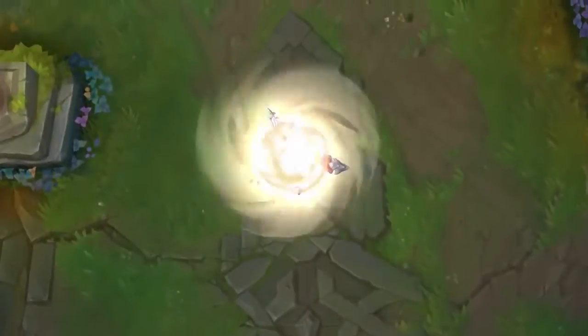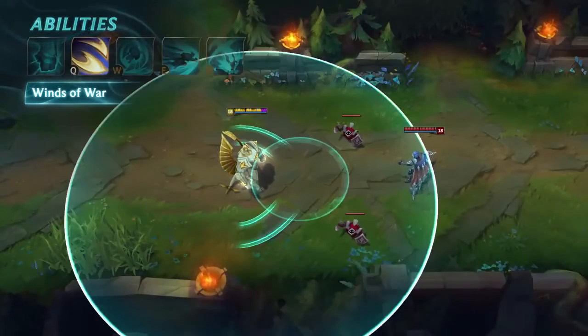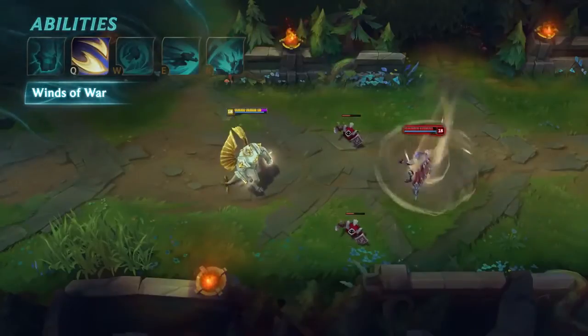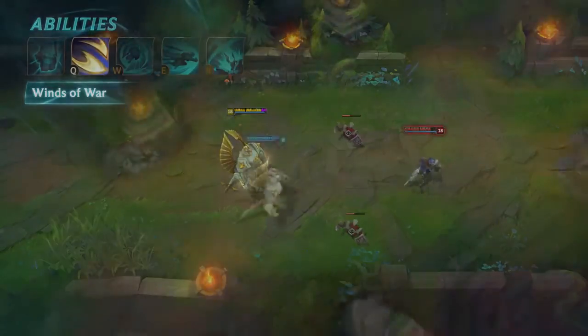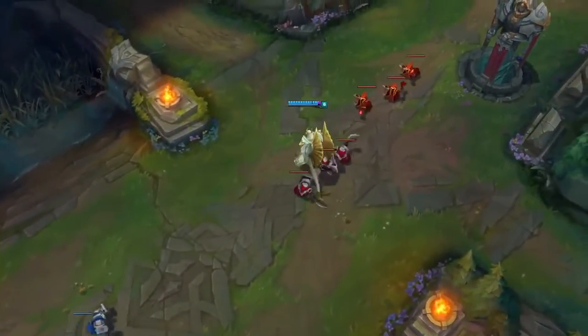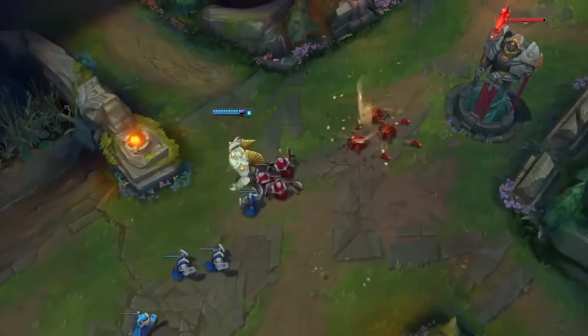Galio's Q is Winds of War. He fires two gusts of wind in converging arcs that damage all enemies hit. When the blasts converge, they form a vortex for a few seconds that continuously deals damage in a small area. When combined with his passive, Winds of War lets Galio shred minion waves in seconds. Just make sure your positioning is solid — line up the wind to hit both the front and back line.